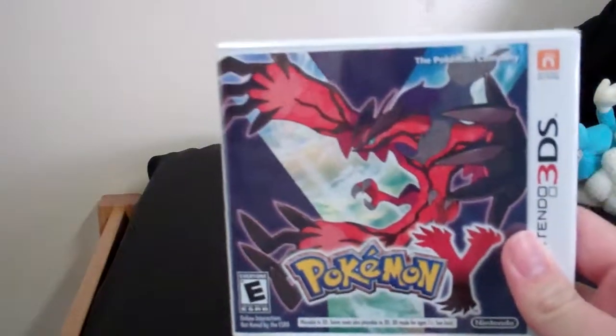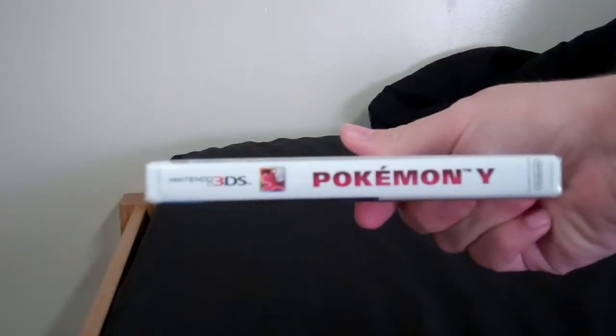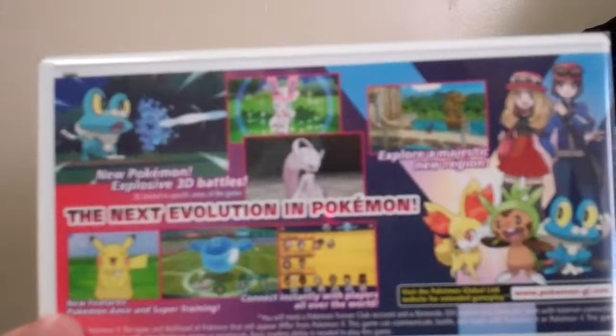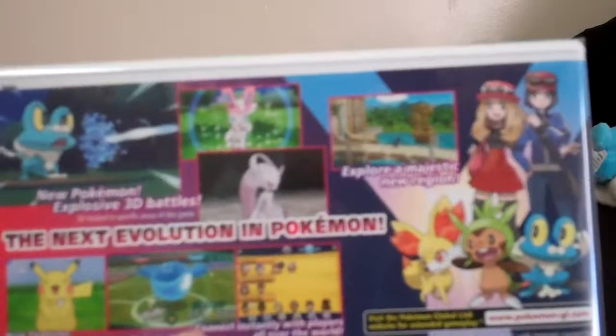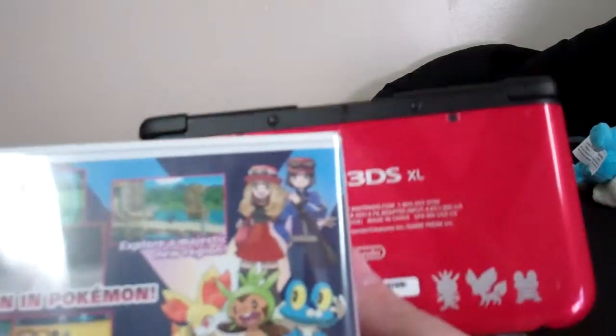Here's Pokemon Y. There's the side, and here's the back. We have some lovely artwork — there's a Mega Mewtwo. 'Explore a magical new region,' that's what it says. There's a new feature: Pokemon-Amie, or Amy, and Super Training. 'Connect instantly with players all around the world.' There's your three-starter Pokemon. As we knew from the back of the Nintendo DS box, I got the three-starter Pokemon. Isn't it beautiful?